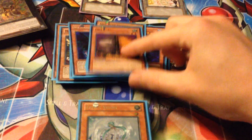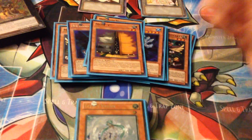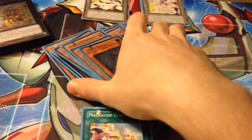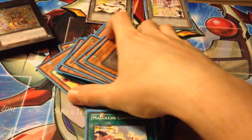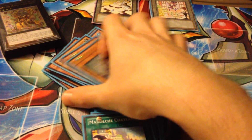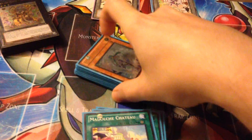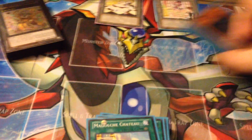Then one Maxi, nice for some draw power during those big plays. And one Failer. I might make a few changes in here — maybe bump up a Veiler and kick out a Breakthrough or Fiendish Chain or something — but so far I'm liking this a lot and it's doing well for me.